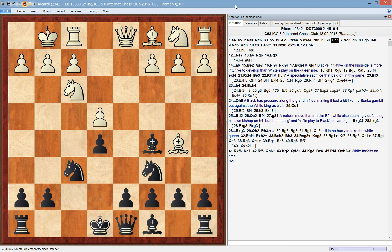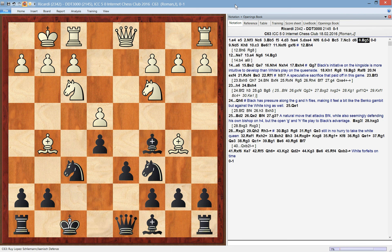Black has the minority on the kingside and white has free development for his pieces. He continued with Nc3, black played pawn to d6, and white starts to exert pressure on the black knight on f6.